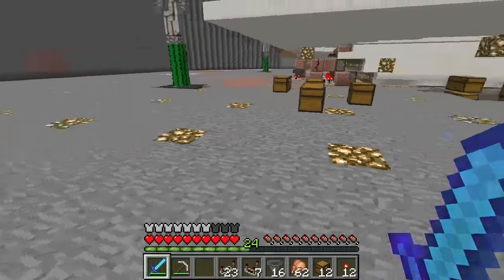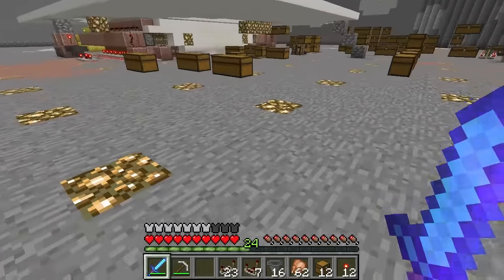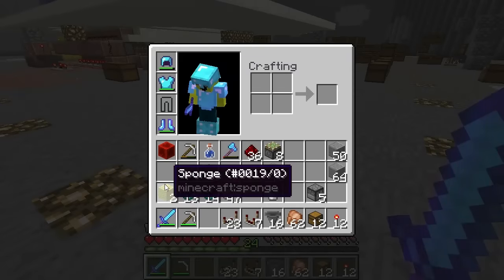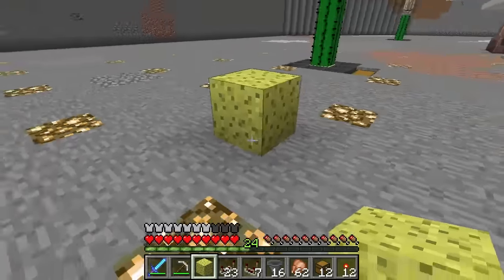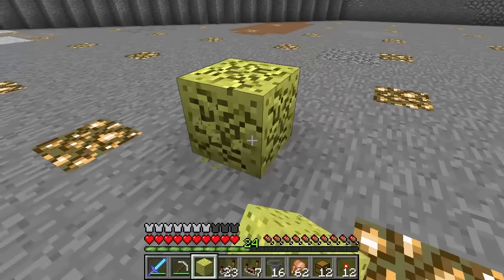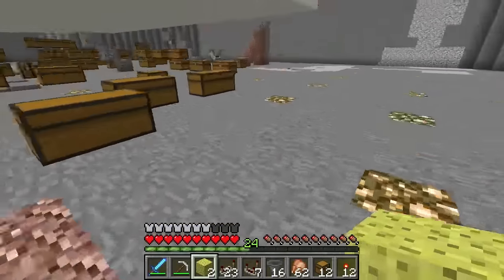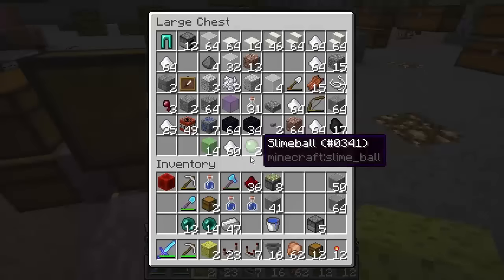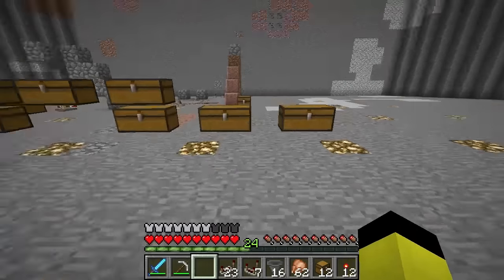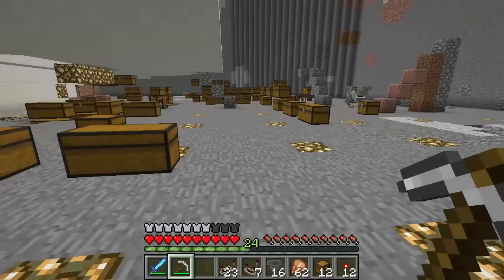Alright guys, first thing I want to show you: we got some spoils from that Ocean Monument. I got some sponge — I think there's a third piece of sponge still inside there — but I got a couple of pieces, so they might come in handy at some point. Glad I got some sponge because I couldn't find any in that particular one, so we'll have to go to another one to find more.